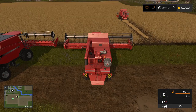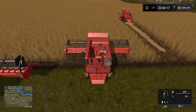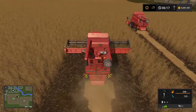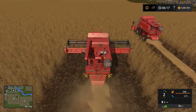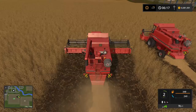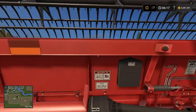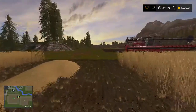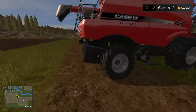Pedal to the metal — once we actually get into the field, yeah, we're down to one mile per hour. So it's still possible to put a bigger header on a smaller combine, but it's going to slow you way down. Two to three miles per hour tops is what it's looking like. So no longer is putting a huge header on a tiny combine a good choice to get work done faster.